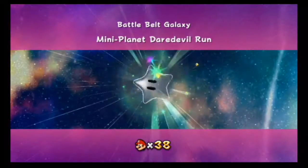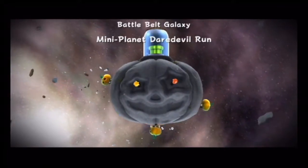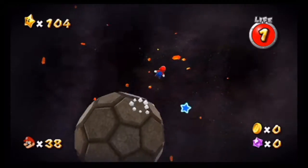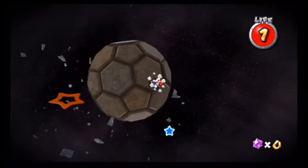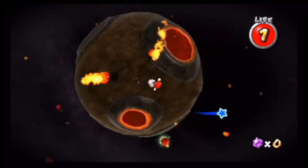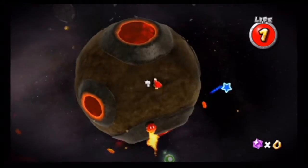We got Mini Planet Daredevil Run, so we have to defeat the majority of the enemies again, but this time around you only have one health at disposal. Once again, we need to go for the exact same mission, but you only have one health. It looks like Luigi has not been spotted this time around because we're actually getting quite close towards the end of World 6, so I think that's why we're stuck with Mario for the time being.